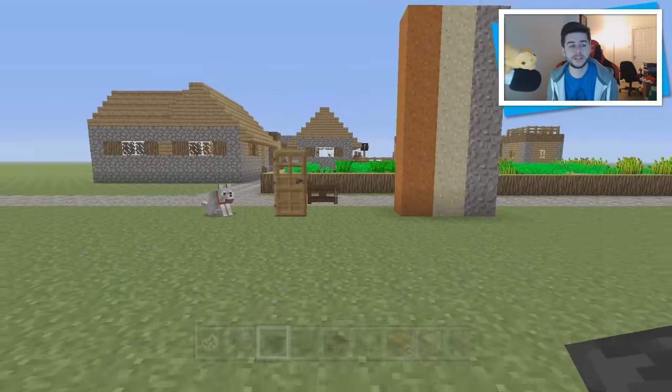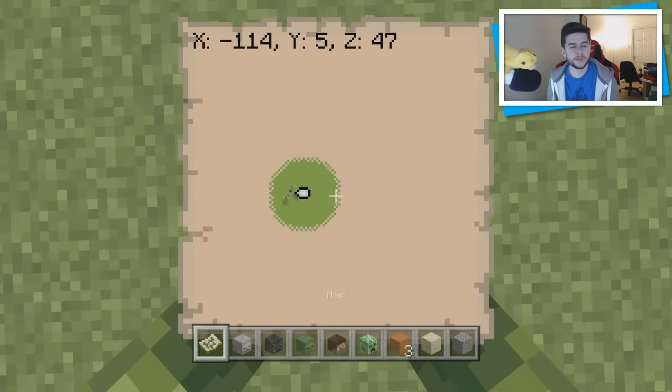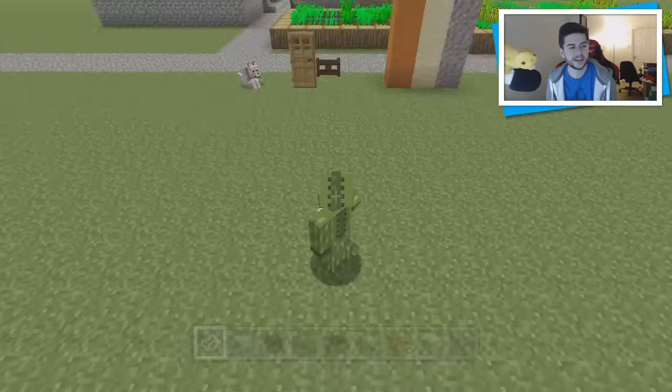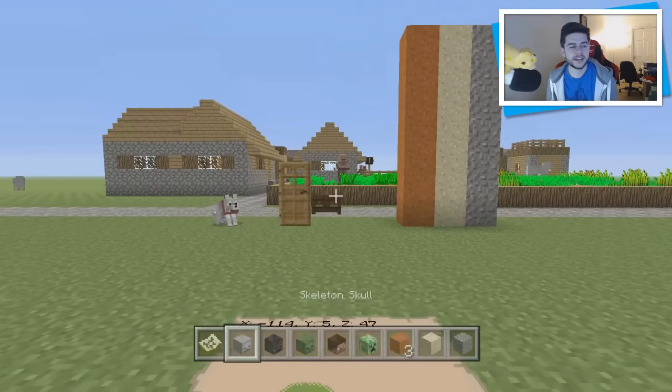The first change that a lot of people noticed, which was quite funny honestly, was to do with maps. When you looked down at your maps, it wouldn't show your skin as the hands — it would in fact show Steve. The most random bug ever, but they did fix it. As you can see, I am the beautiful crocodile and I now have my crocodile hands again.